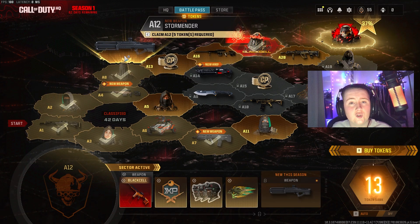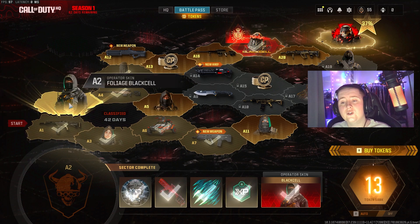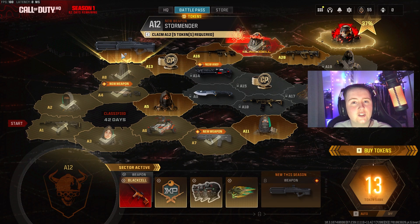If you are trying to get the Stormender, you will start off here on the A1 section. You will then have to go to A2, A4, A8, and then A12.